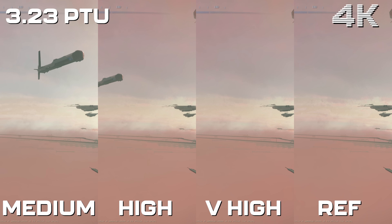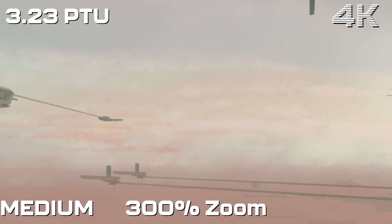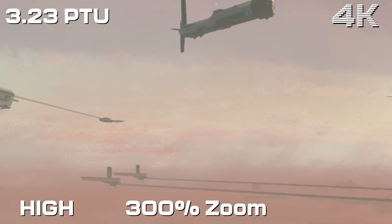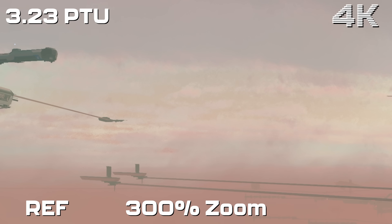CIG have added reference clouds as an option to the cloud settings. I don't know why they've done this — you might not be able to see much difference between very high and reference, and as we zoom in to 300% you can see them getting better as they go up. But very high to reference, I think it's very questionable whether there's any real difference, and there is a big difference in performance.